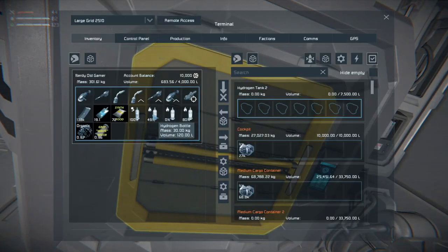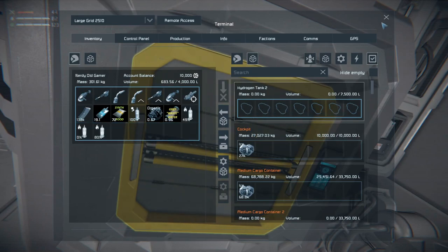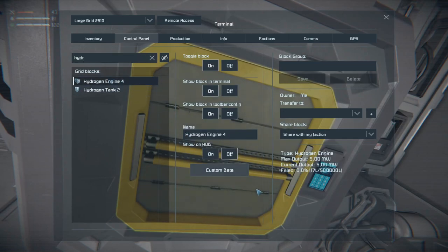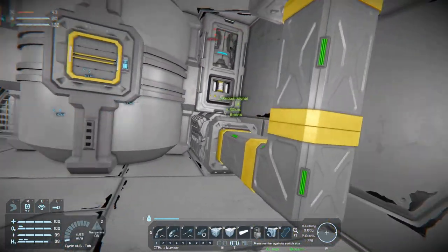Let's try sticking these in here and see if they will fill up. They will not. I am quite mystified about this. Let's try turn you off and on again — doesn't do anything. Hydrogen engine — run, output five megawatts, off and on. All right, so it is getting some. Hydrogen tank is getting nothing. I don't know what to make of that.